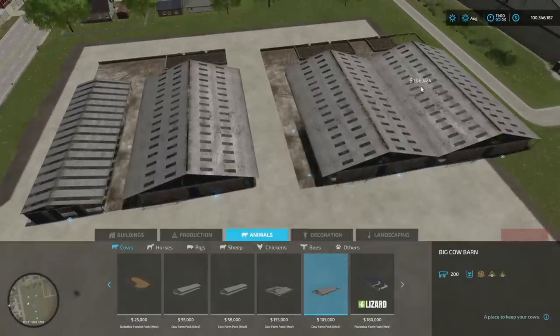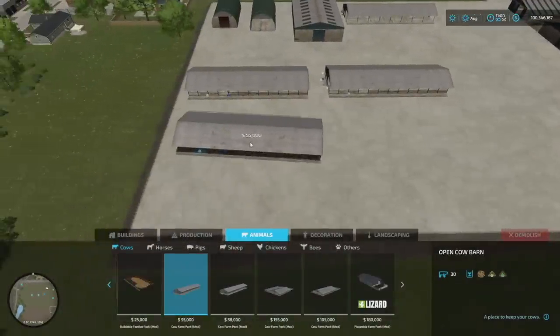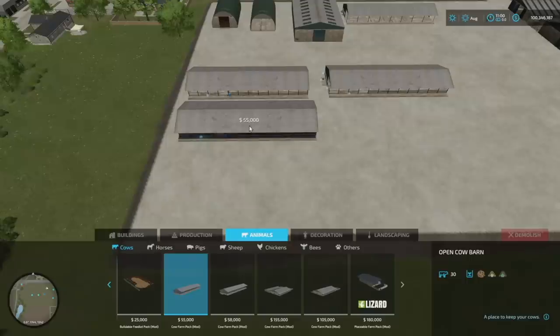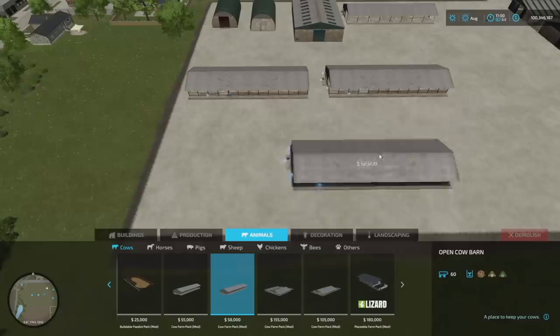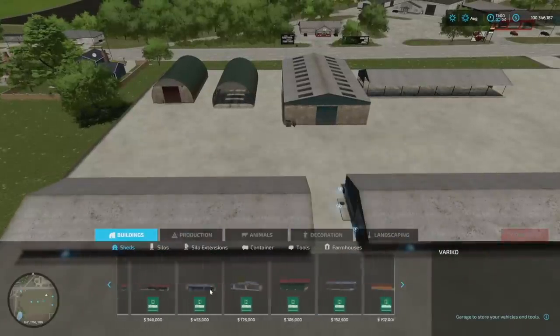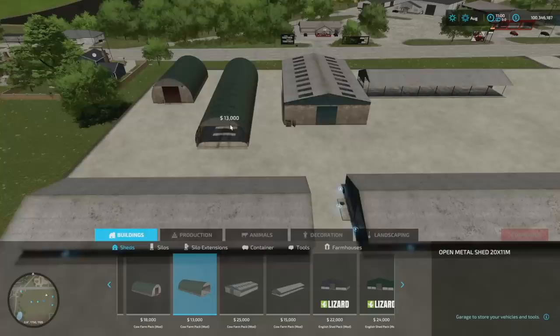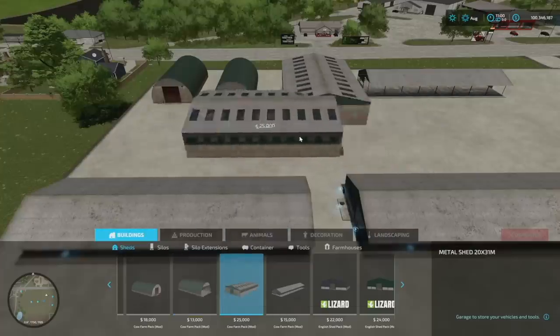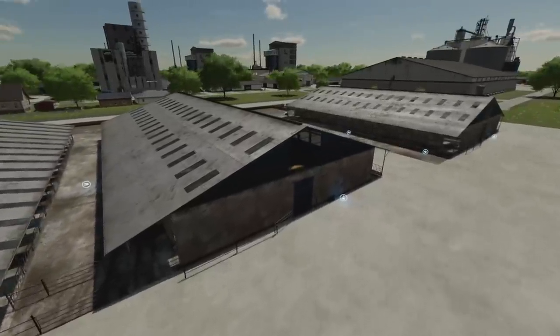The next size down holds 200 head of cattle for 180 grand — not bad at all. Smaller versions hold 60 and 30 head of cattle. The four buildings are found under buildings and placeables — there's a version with a shop and a smaller open shed version. They all look quite nice.